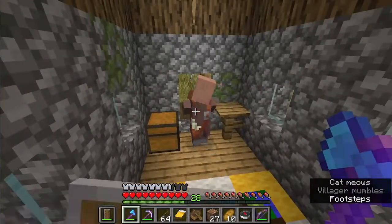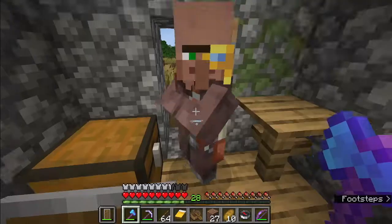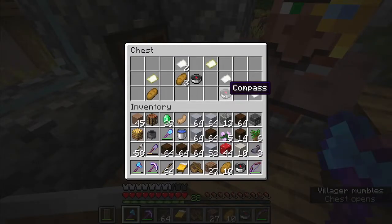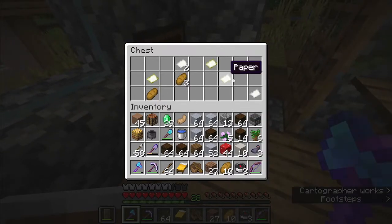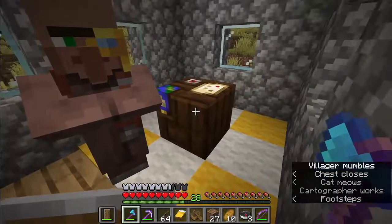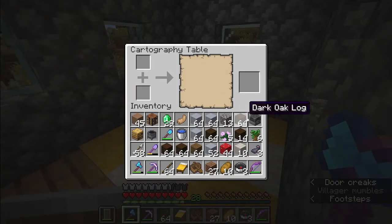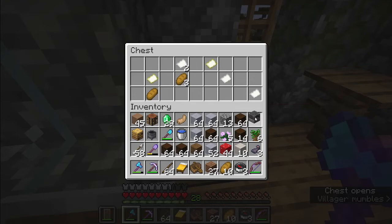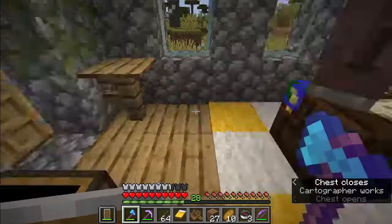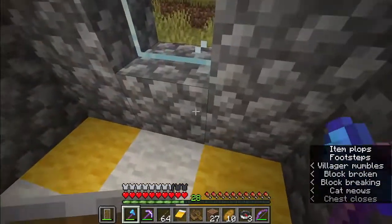Finally we have a cartography table — a cartographer! We have more compasses. We can stack them — wow, I didn't remember if you could stack them. Stack them all up.